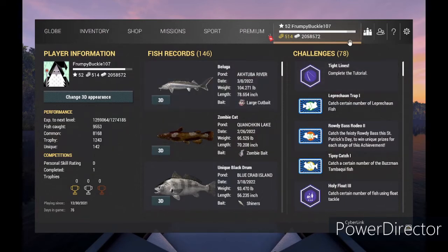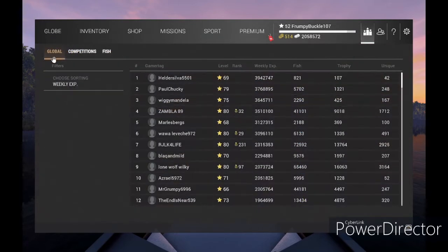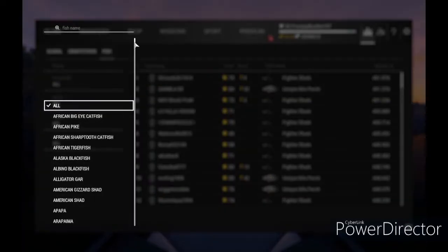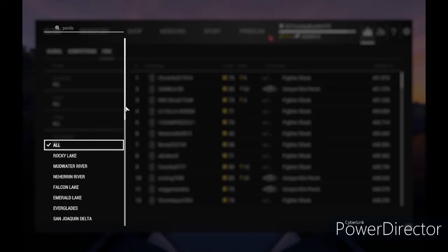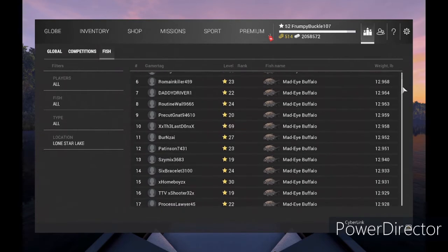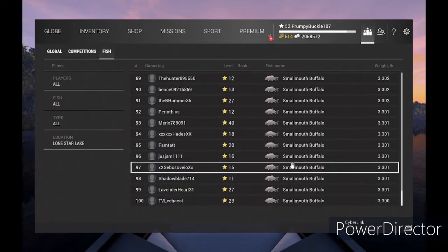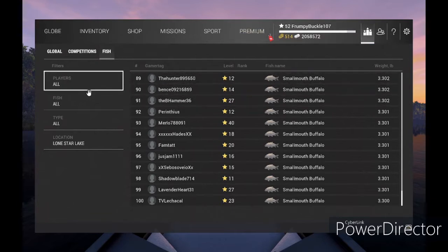This is basically your Profile — it tells you your standing, your tournaments fished, your fish records up to this point, and the challenges you've had. Here you can find leaderboards and global competitions by fish. If you're going to go out on a lake and want to find out the size of fish that are in there, you can go to Location and pick Lone Star Lake — it'll show you the records. The Mad-Eye Buffalo is the monster fish everyone's after. There are smallmouth buffalo in there too, and a lot of panfish. These are where you keep your records, and if you catch a big one you get ranked. I have a few fish in the top 100.